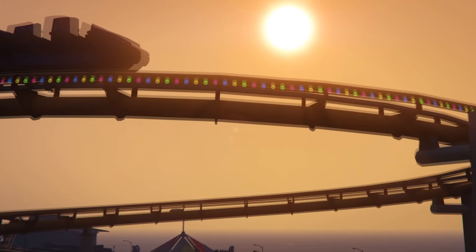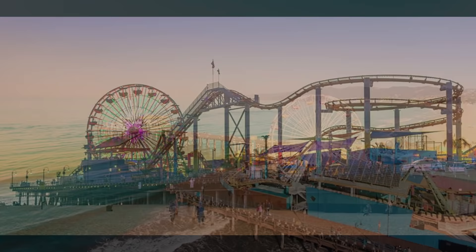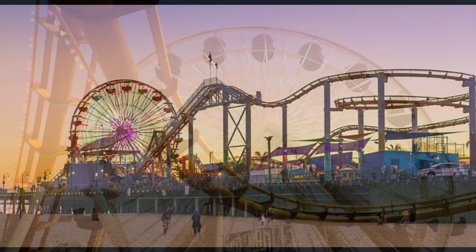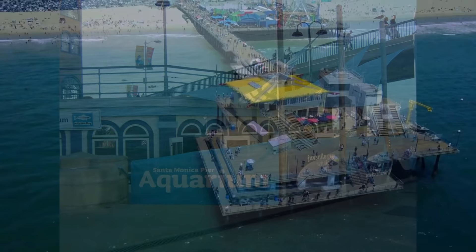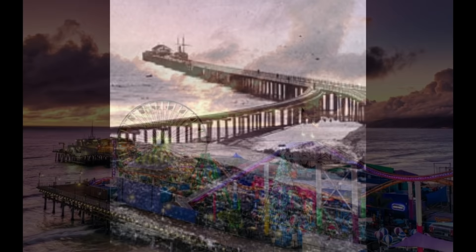Next up we have the very recognisable Del Perro Pier, which is quite clearly based off the Santa Monica Pier. Just like the in-game version, the pier contains multiple attractions such as rides, arcades, and aquariums. Rockstar did a really good job in recreating this pier in-game — they're almost identical in every way. The pier was created in 1909 and was originally made up of two separate piers owned by different people. Its original purpose was to carry sewer pipes from beyond the breakers, which is quite a stark contrast from what it is today.